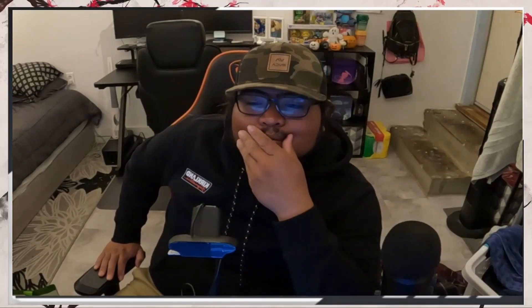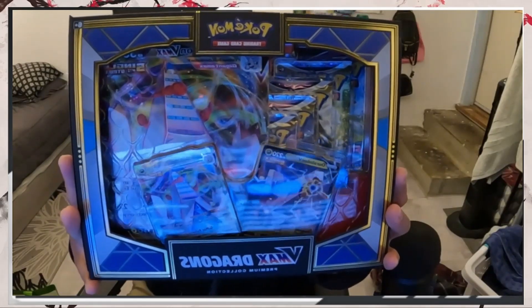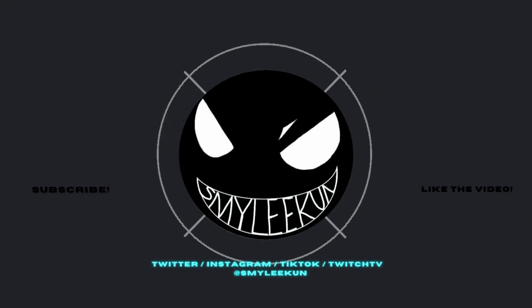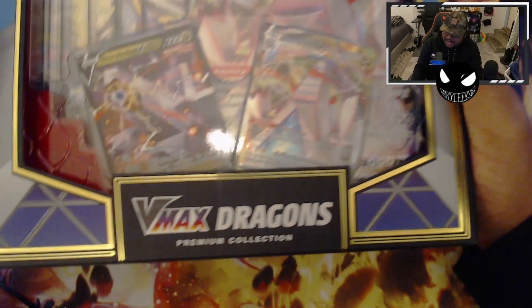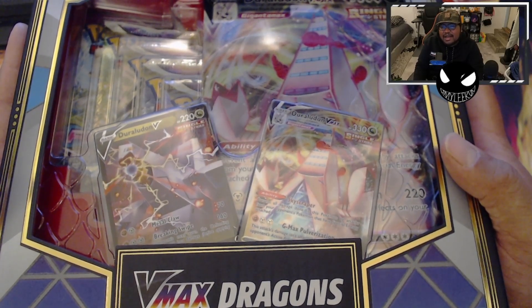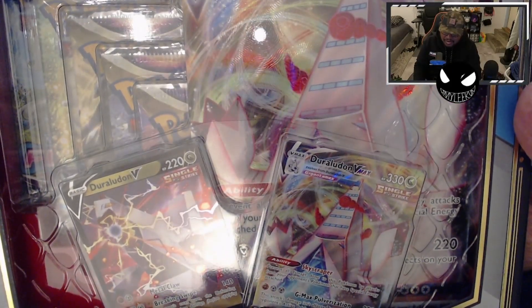All right guys, so I hate to do this, but we're gonna open up a product I don't really want to open because it looks so good. But for the content, we're opening up the VMax Dragons Premium Collection. There's Duraludon on one side and Rayquaza on the other. We got it from Target, I think MSRP'd for $59.99. There's a texture on this box — it's a dope looking box and I didn't want to open it.